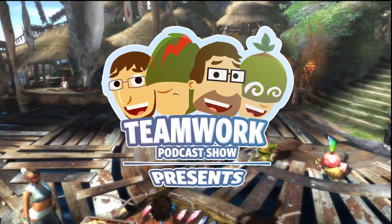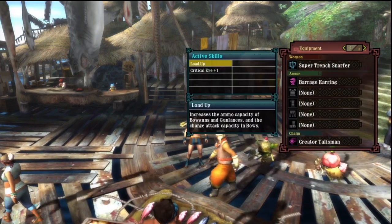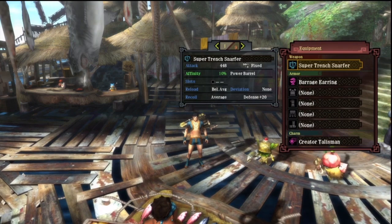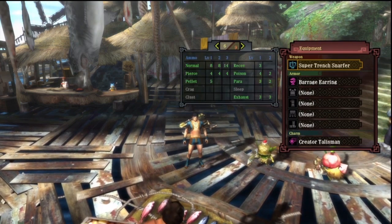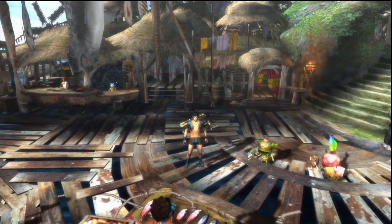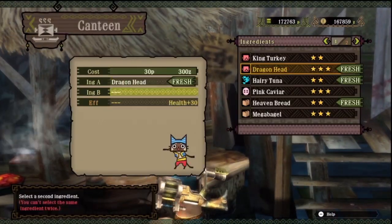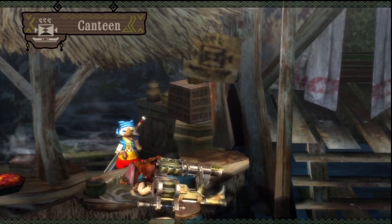Hey guys, this is Noxella and I'm here with another video. I've got a heavy bowgun and some basic skills — nothing really special. This is the Nibelsnarf heavy bowgun fully upgraded, with its limiter removed, Critical Eye +1, and Load Up.